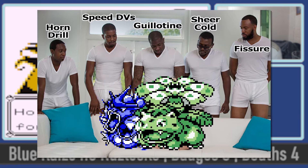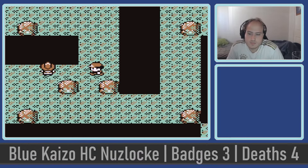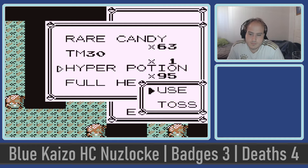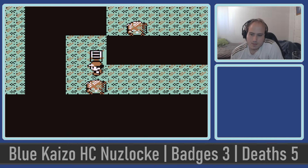Rock Tunnel itself is a 2-floor maze, and without Flash it's disgusting. Most trainers are a fair few levels lower than us, but still high enough that one wrong switch-in can leave us down an Elite 4 mon or worse. My starter gets drilled harder than a freshman in college — not in the plans, but I could get another one from the Celadon Game Corner later.